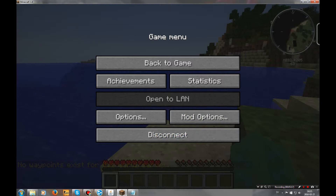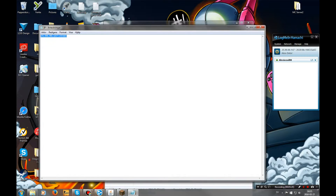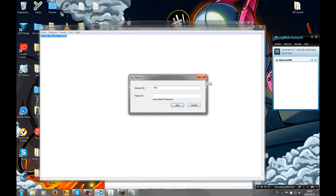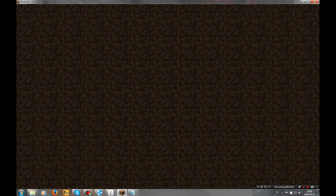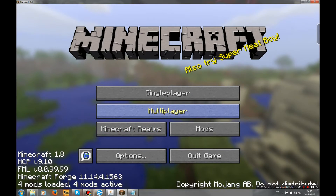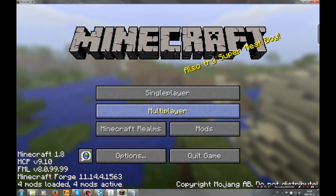For your friends to join, what they should do is go into Hamachi, go to Network, and join an existing network using your network ID and password. Then they should go into Minecraft and do the exact same thing — go and add it to their servers — and then it should work.